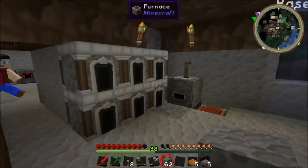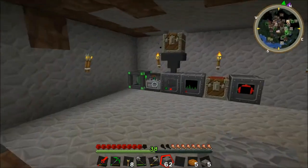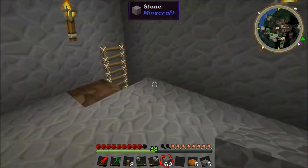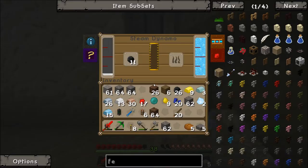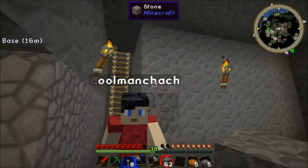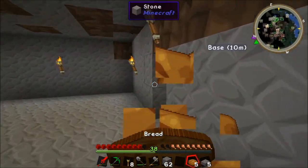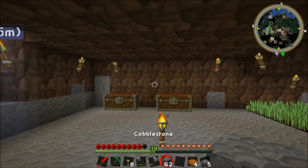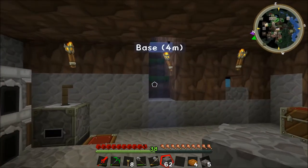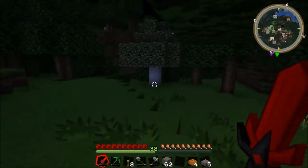We could actually probably set up a computer once we get the pink generator, because we'll have like a renewable source of power — we can get our first computer set up. Have you got the lasso? I need to go and kill some sheep and probably some spiders. I'm going to struggle a little bit with my rubbish stone sword. I love how our base is open to the elements at the moment.